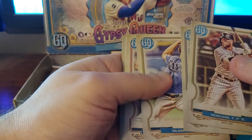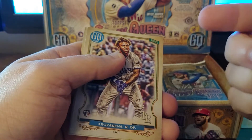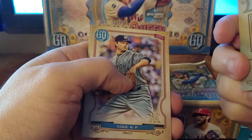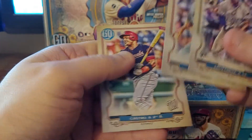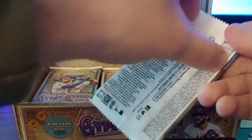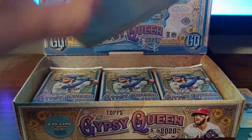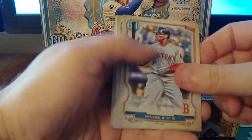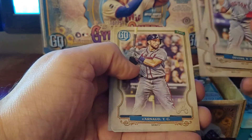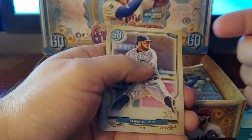Mookie, Tyler Glasnow, Kirby Yates. Fortune Teller Tarot — Wheel of Fortune — Acuña. Randy Arozarena, Kirk, Cole, and Stancaster. And Devers — Paul Lambert, Peter Lambert, Mizzaro. We got another Tarot — The World — Rafael Devers.